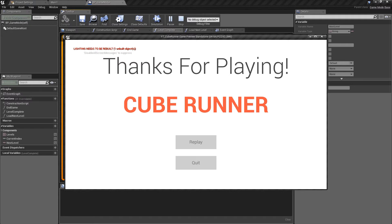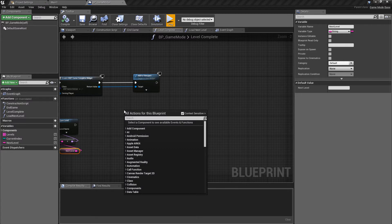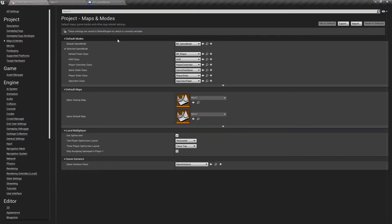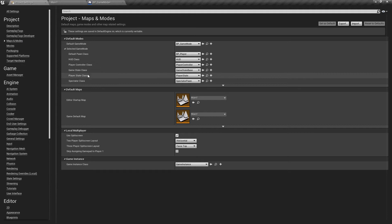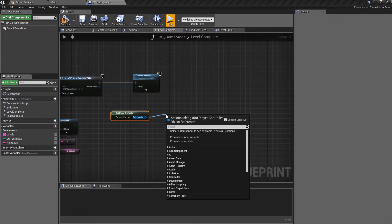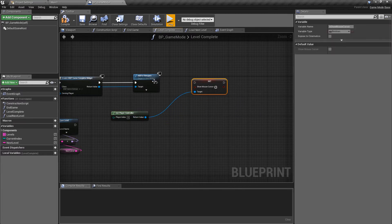If you're following along, you'll notice you don't have a cursor and you cannot interact with the buttons. To fix that, we're going to come over here and get the player controller — this just relates back to the game mode where we can set the default player class and the player controller. From the player controller, we want to set the show mouse cursor option — we'll set whether or not the mouse cursor is visible.